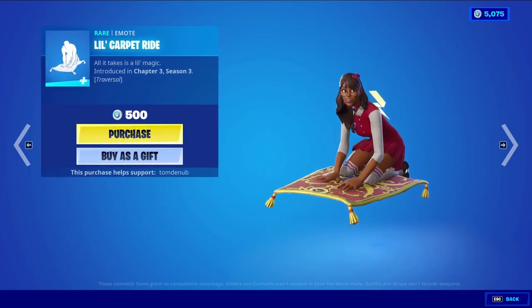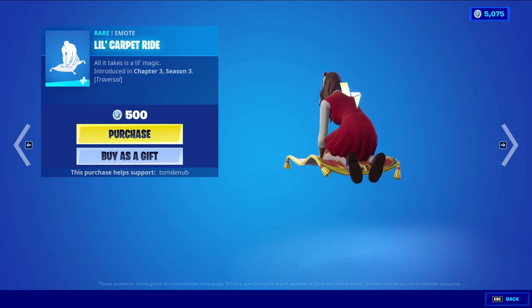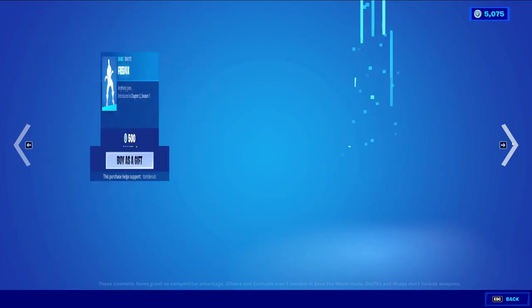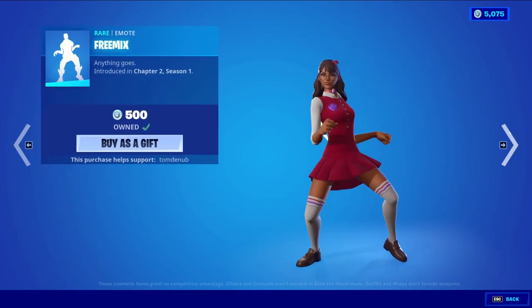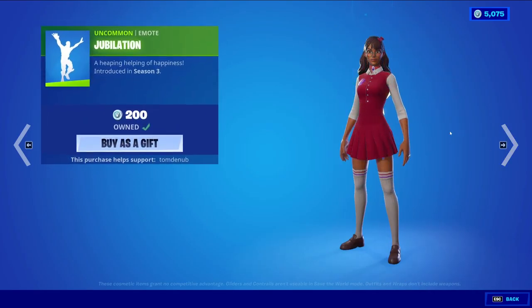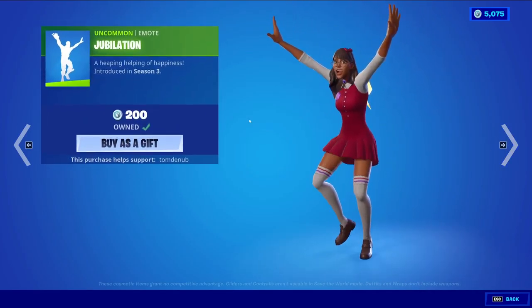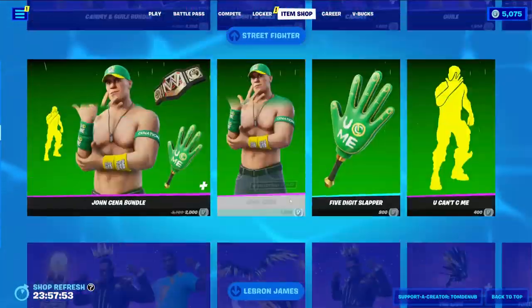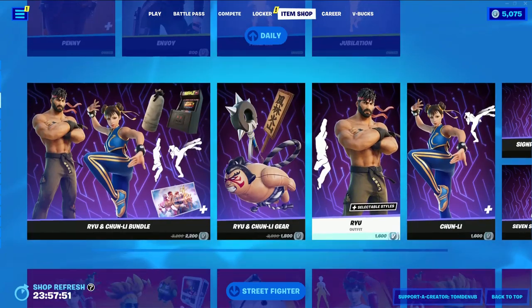We have Little Carpet Ride — a rainbow traversal emote at 500 V-Bucks. This emote just came out in the item shop not too long ago and it's already back, which is really cool to see. We have Premix at 500 V-Bucks, Pumpernickel at 500 V-Bucks, and lastly Jubilation at 200 V-Bucks.